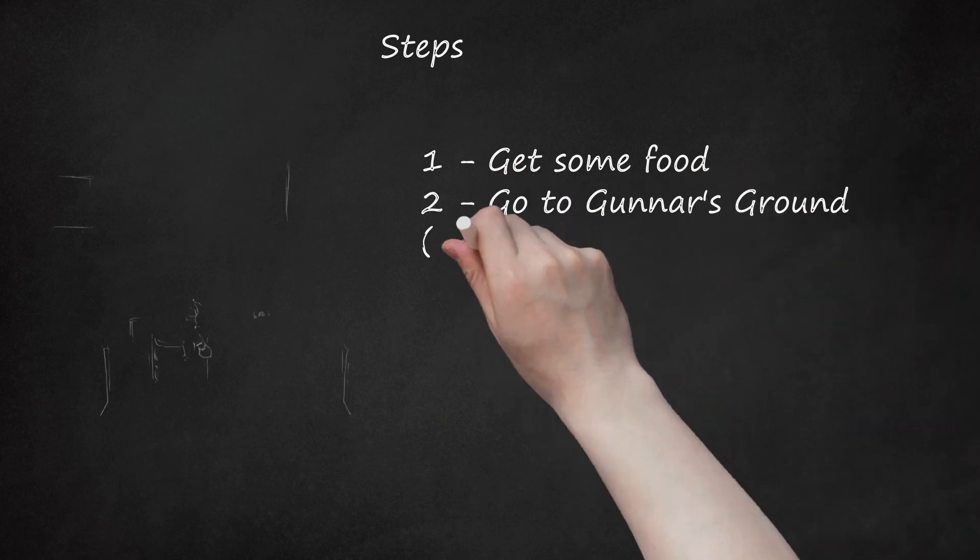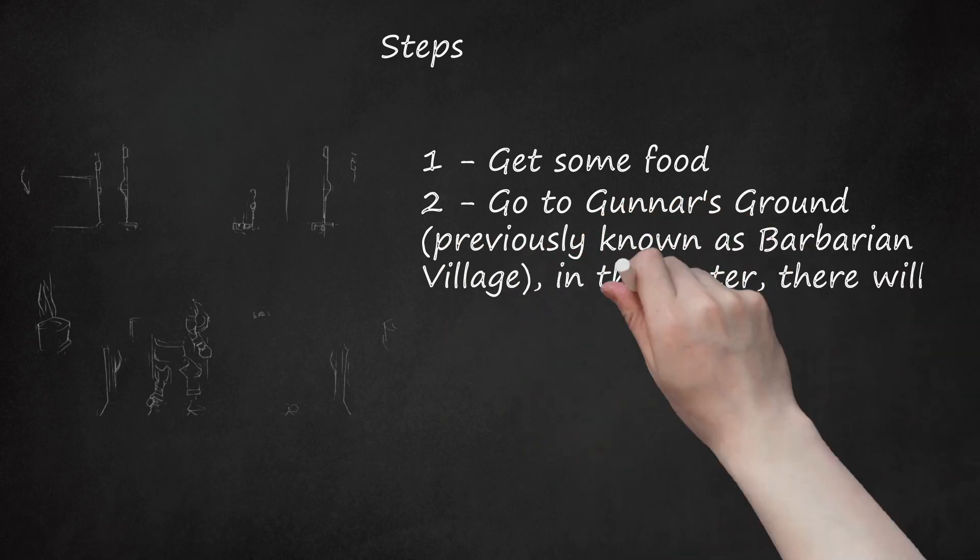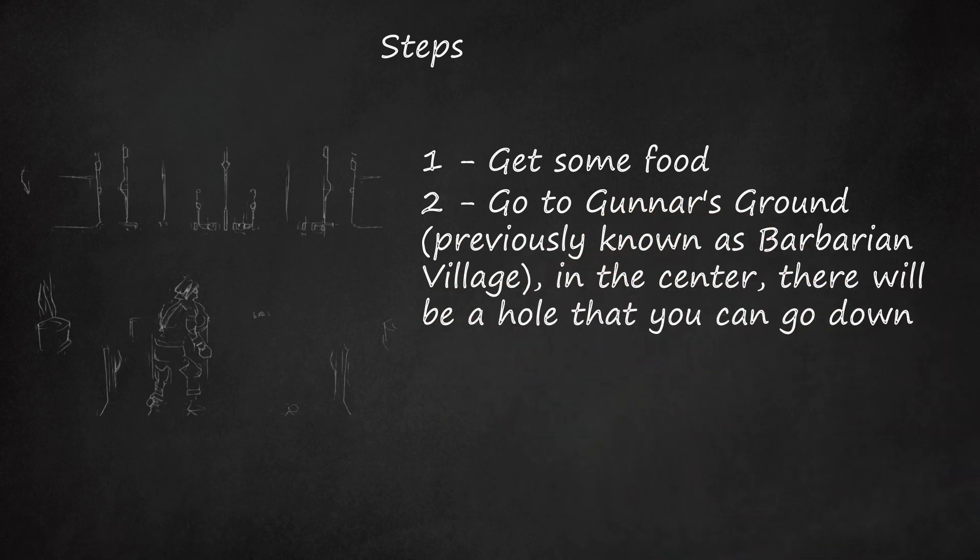Step 2: Go to Gunnar's Ground, previously known as Barbarian Village. In the center, there will be a hole that you can go down. This is the Stronghold of Security.